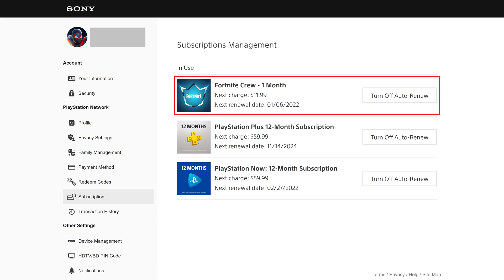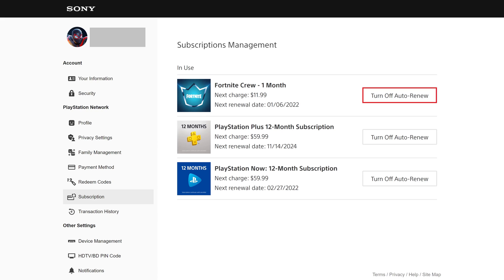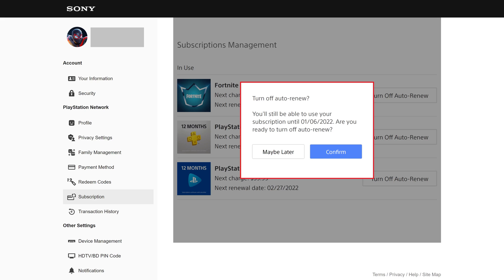Step 4. Find your Fortnite Crew subscription in this menu, and then click Turn Off Auto Renew associated with Fortnite Crew. The Turn Off Auto Renew pop-up window is displayed. You'll be notified how long you'll still have access to your Fortnite Crew subscription if you choose to turn off Auto Renew and cancel it.